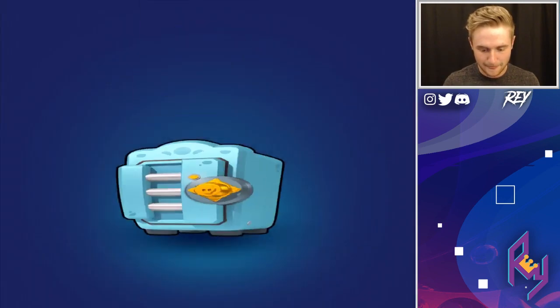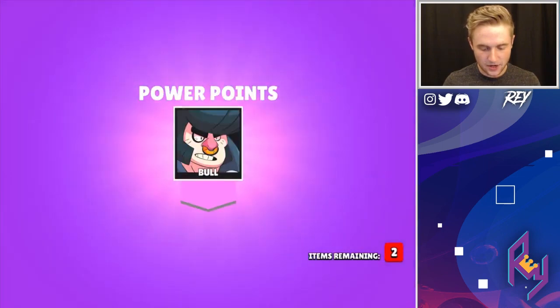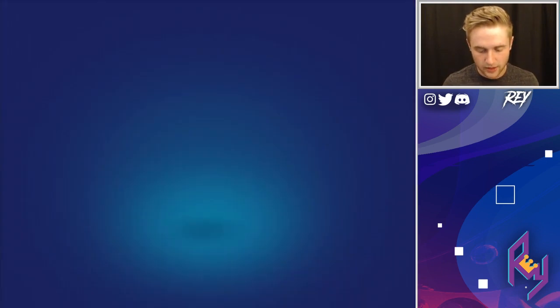Make a Brawl Box — let's get it. Tara, Bull, Poco, and Barley. Moving on to the next one. We're not getting much, and we have about two more left — we can open up two more. Here we go.